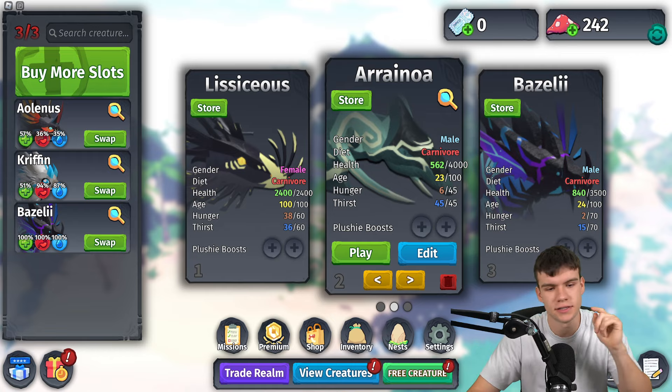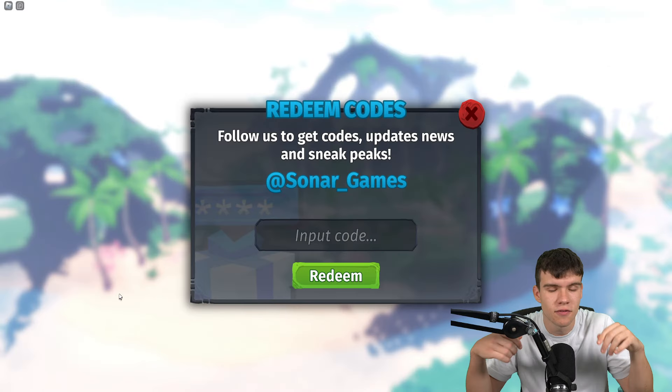If you don't know how to claim codes in Creatures of Scenario, go to the left side, click where it says 'Redeem Codes,' and type your codes in there.